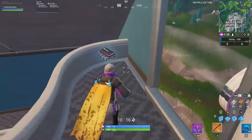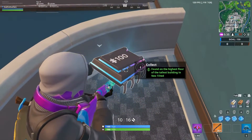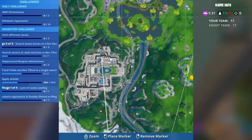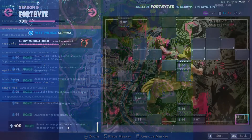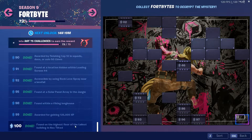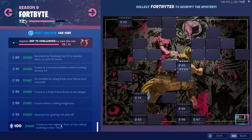Now we're moving on to fort bite number 100. It's found on the highest floor of the tallest building in Neo-Tilted. The tallest building in Neo-Tilted is the northernmost one. You just go up on top of it, break through one layer, and it'll be on the top floor in a very easy spot to find. I'm probably showing you on screen, so you should have no problem getting this fort bite.